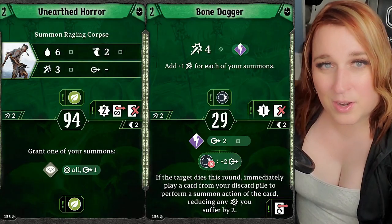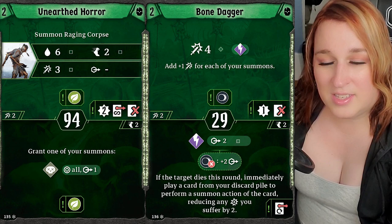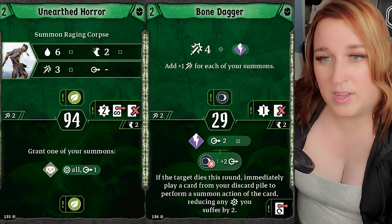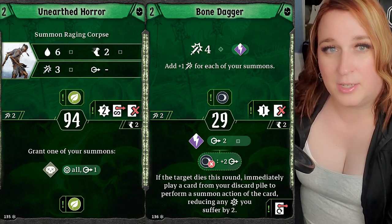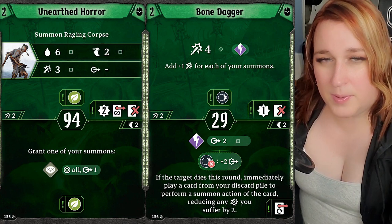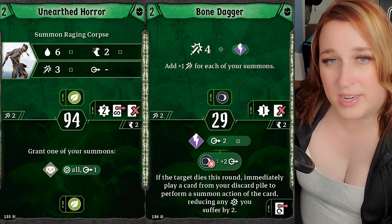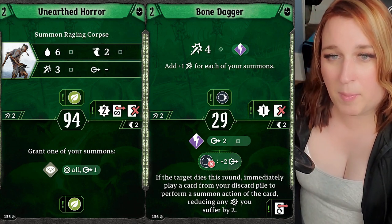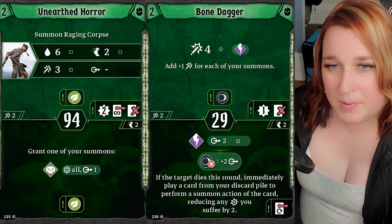Now we're going to get into the level up cards. Unearthed Horror — this is the first of the single summon build cards. Health 6 means it probably won't die in one hit. Move 2, Attack 3 every turn — and a lot of the balance on granting a summon is based off Move 2, Attack 2, so Move 2, Attack 3 becomes notably more strong. The bottom is still pretty strong for the other build: pick one of your summons, poison everything next to it, and infuse earth. The 94 initiative on the summon means you're often going to be able to create the Raging Corpse at such a late initiative that when you go next round you can initiative-weave so it probably survives the first round. The Raging Corpse is your first option for that build, so that build will obviously pick that.